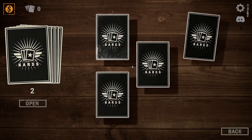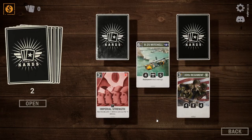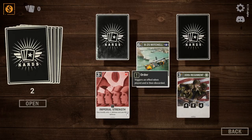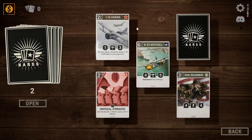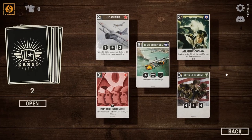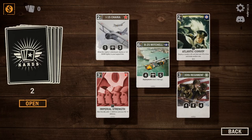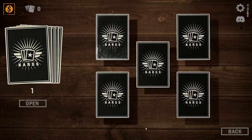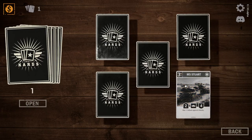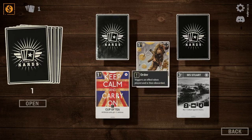Oh, supply drops — interesting. Let's open the next pack. 30th Regiment, a B-25 Mitchell — very good, I should have a model kit of that. Imperial Strength: give a friendly unit plus two defense and your HQ plus four defense — interesting. I-15 Shturmovik, that's a Soviet biplane. Atlantic Convoy: deploy a random US unit that costs 3K or less and draw another card. It looks like the Brits work on an allied system, which is fairly what we did in World War II. The M5 Stuart — really good tank. Careless Talk: when your enemy deploys a unit, deal three damage to it — a little trap card. Keep Calm and Carry On — cup of tea — ironically I actually have a cup of tea right here.